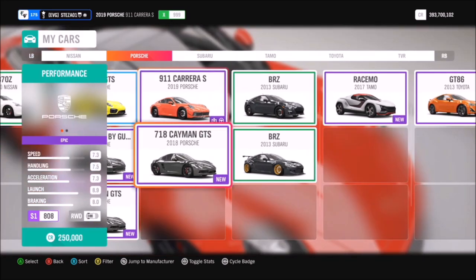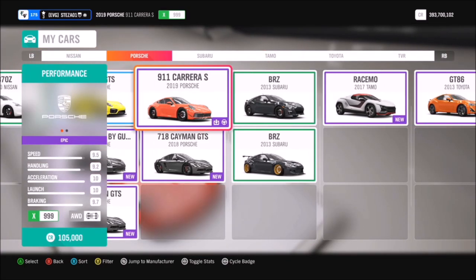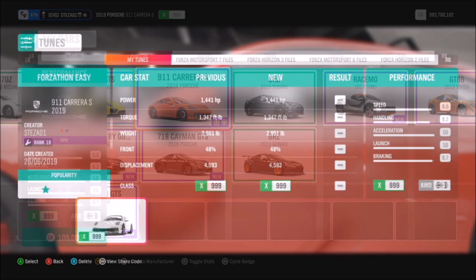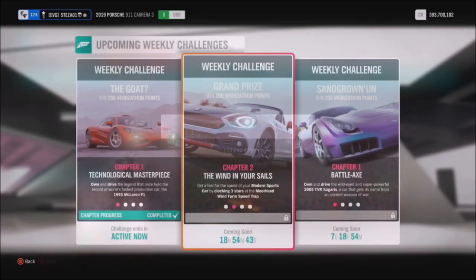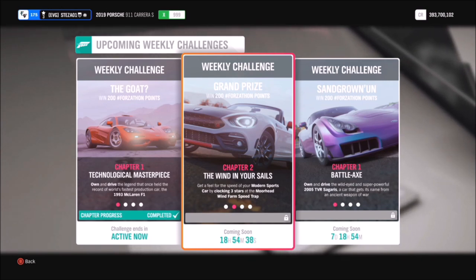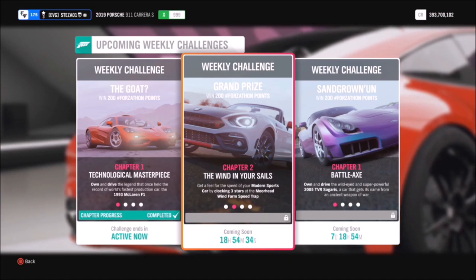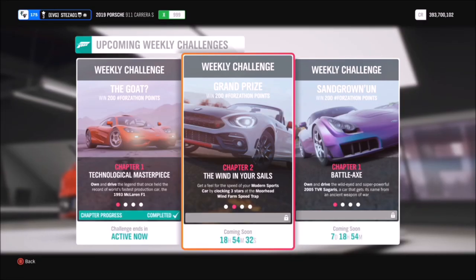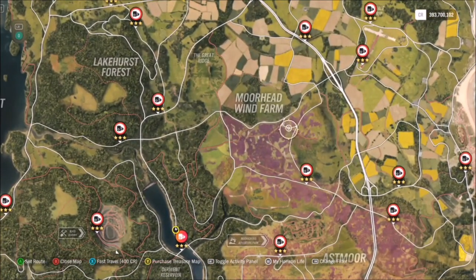I have tuned that one to X-class, but if you don't have it you can use the 2018 Porsche Cayman GTS or the 2015 one. This one has been heavily tuned so it's pushing out 1400 brake horsepower. The share code for that is 153240959. The reason you need a fast car is for the first challenge, which wants you to earn three stars on the Moorhead Wind Farm Speed Trap — that's 240 miles per hour.